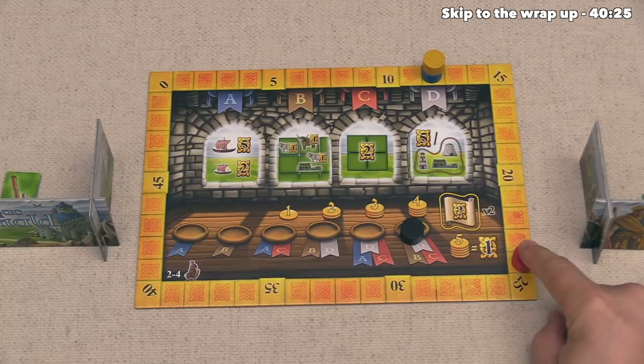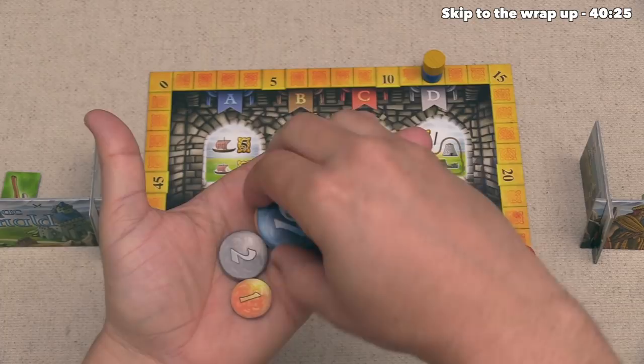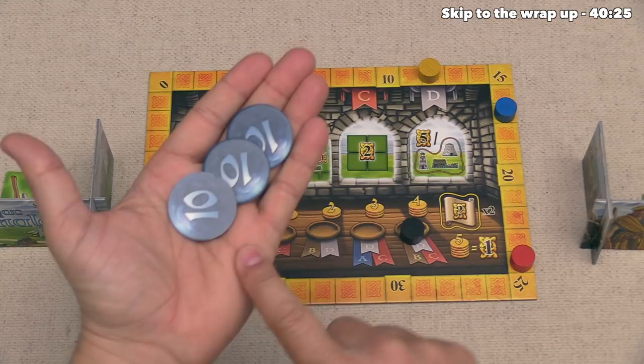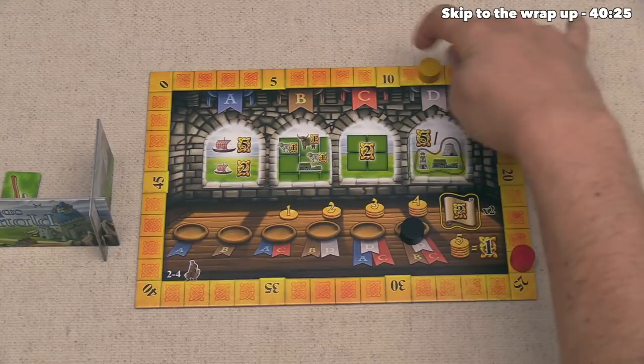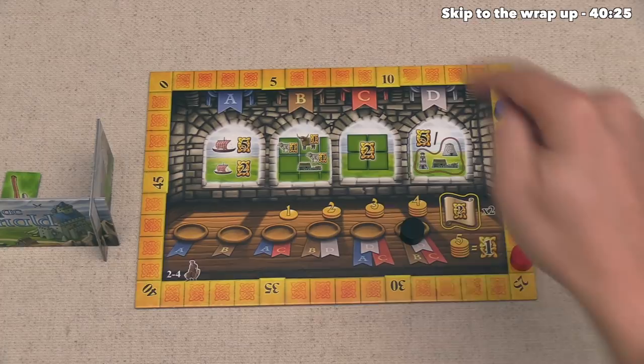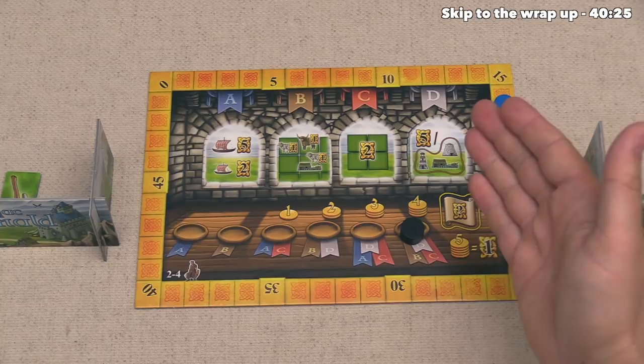Next up, the blue player ended with 28 money, so they can get rid of 25 of this in order to get five more points, which will bring them from 62 up to 67. And then finally, the yellow player ended with exactly 30 money, so they can get rid of all of that, which will give them six points, and that will bring them from 62 up to 68, and this means we have our final scores. It looks like we were able to win, although not by a gigantic amount, considering how much we were scoring for this earlier on. The yellow player just barely comes in second place, and blue is in third, and that completes our full three-player game of Isle of Skye.